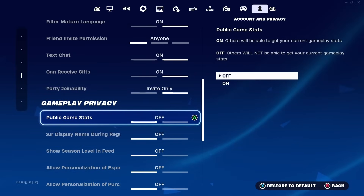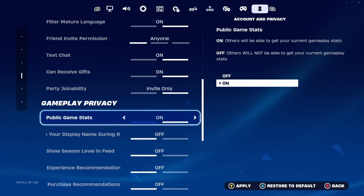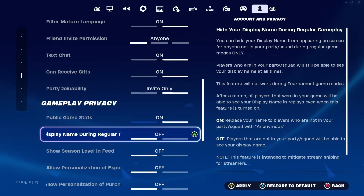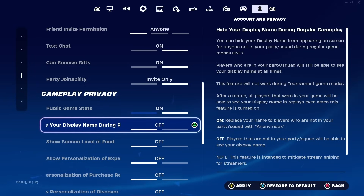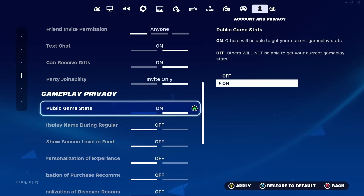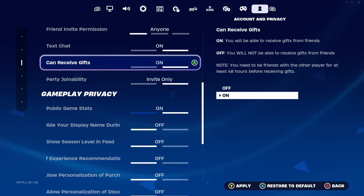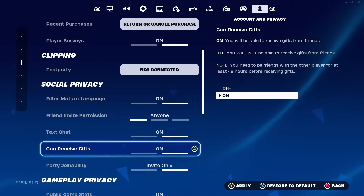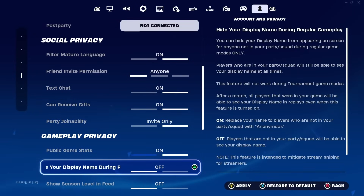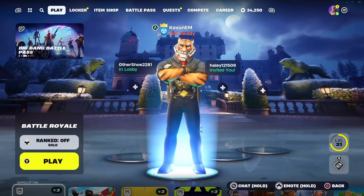Now go down to the gameplay privacy section. Turn on public game stats — we need to have our things public, just to not risk anything. Also, turn off 'hide your display name during regular gameplay,' using the same logic. So to recap: 'can receive gifts' turned on, 'public game stats' turned on, and 'hide your display name during regular gameplay' turned off. Once you do this, click apply from the bottom right and go back to the main lobby.